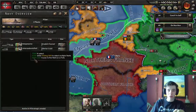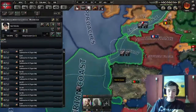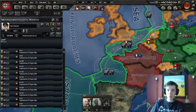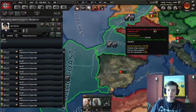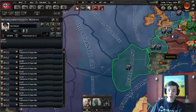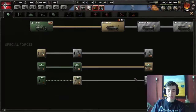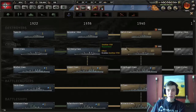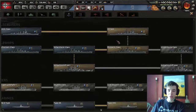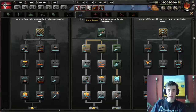Our submarines are convoy raiding - that's fine. These white lines are where convoys are going. I expect the French probably have some going through the English Channel and Bay of Biscay. Our mountain infantry research is done. It's 1939 - we're going to wait on destroyers. We're caught up on battleships and cruisers, so we're good for our navy. Let's look at land doctrine - we're still waiting on that.